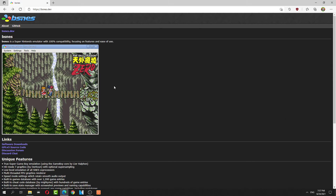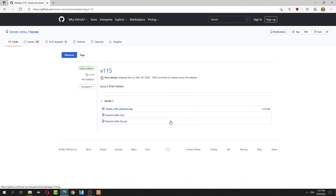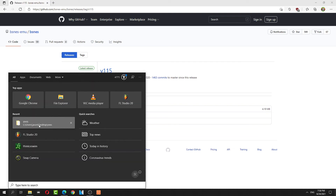So first things first, you download bsnes and you go here — actually, is it GitHub? You download the 1.15 version and download the Windows version, and let's see bsnes.